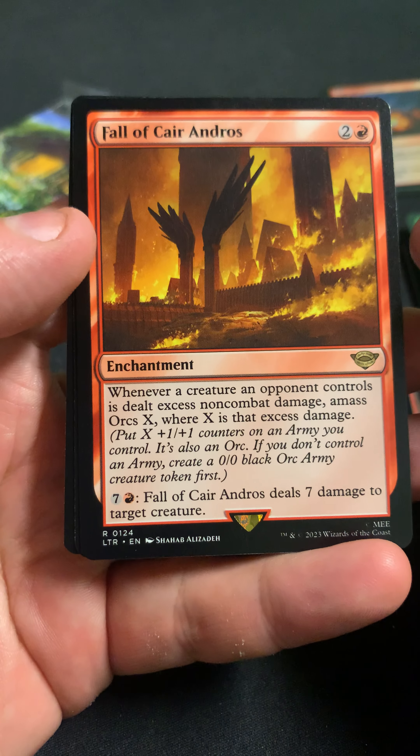We got Fall of Kyar Andros, a forest, and a human soldier. Our promo is Rangers of Ithilien.